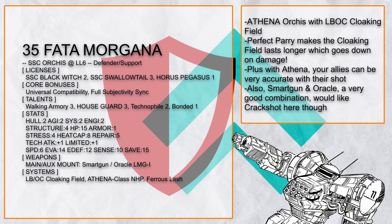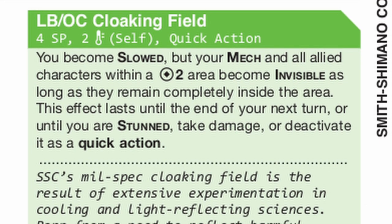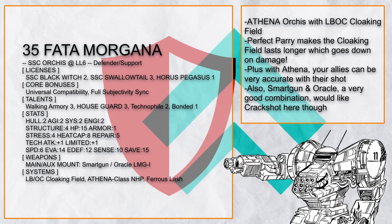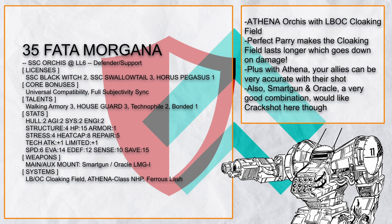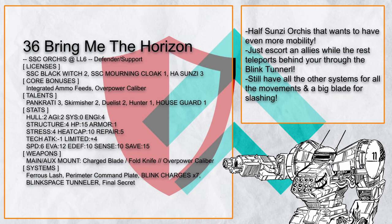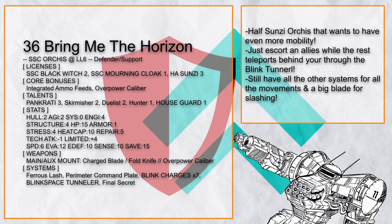Thata Morgana is an Orcus build for one thing: get that LBOC cloaking field up. One weakness of the cloaking field is it shuts down if you get stunned or take damage, but with Orcus's immunity to reliable damage, that's going to happen a lot less often. However, it slows, so Royal Guard is not going to work and you will want artillery allies to take full advantage of the data you provided with Athena. Bring Me the Horizon is a half Sunza Orcus because Royal Guard isn't mobile enough — while you escort one ally, the rest can move right behind you through the blink tunnel you have created, and this build still has more Sunza systems plus Pancratia to cover the whole map with ease.